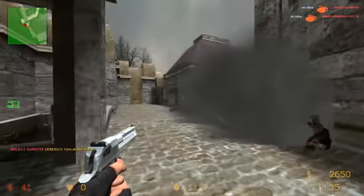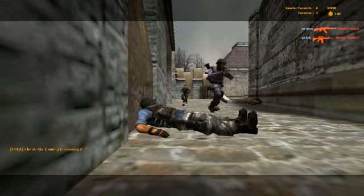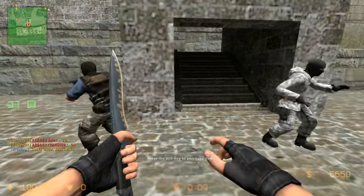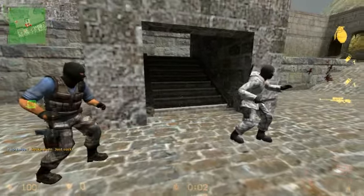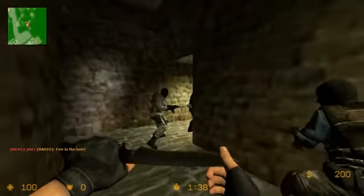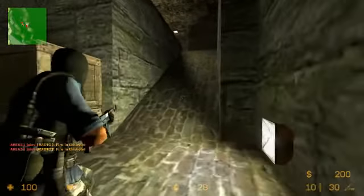This is kind of our first real eco of the match. We decide to walk B. My preference is to get up to the bridge — I don't like to cross it because obviously they'll see you, but I like to get up close because if they push out box room you've got to be close enough to get that kill. What they do is basically just flash us and nade us, and destroy us with their anti-eco with two or three guys there. We just weren't close enough.